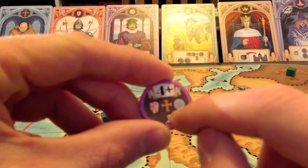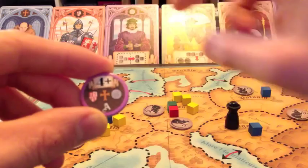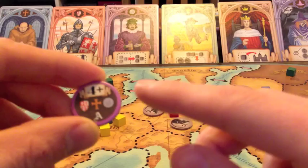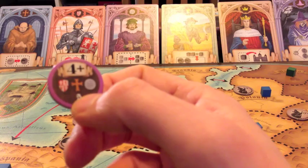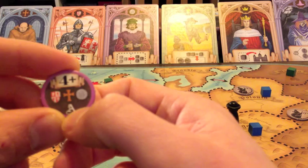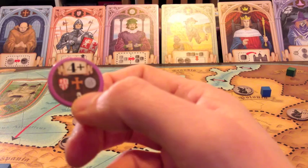So if I had the soldier character I would lose one cube, if I had the monk character I would lose a cube, and if I had the merchant character I would also lose a cube. Also, every player remaining in that space will lose a cube because it says 'A', which means all. Some of them say 'M' for majority, so the player who has the majority in the space would lose a cube.